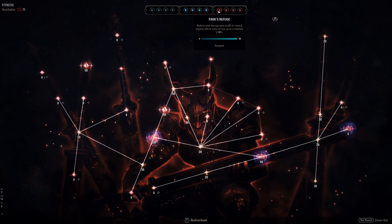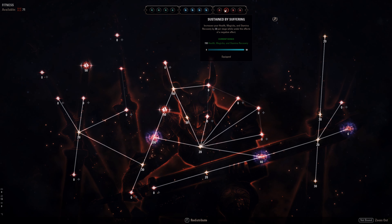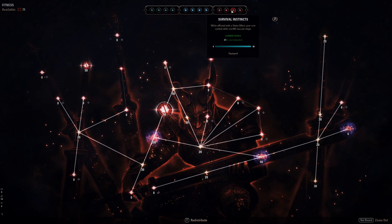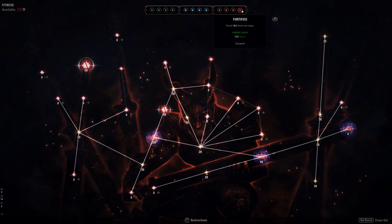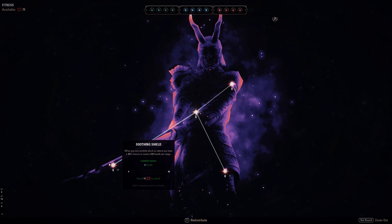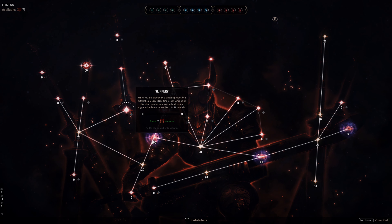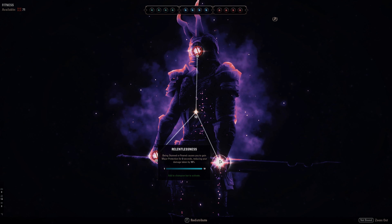Red Champion Points: Pain's Refuge — basically a must-have, 2% mitigation per 2 negative effects on us. Still good even with the purge from Mara's Balm, it's the best option here. Sustained by Sorrow: 150 more health and magicka sustain when we have a negative effect on us. Survival Instincts: when we have a status effect, core combat skills like break free, dodge, and block cost 25% less. Then Fortified for extra armor. Alternatively you can run Celerity, Slippery for more stamina sustain, or Relentlessness for really good defensive mitigation.